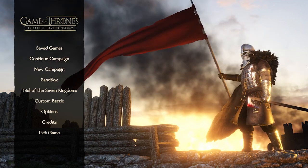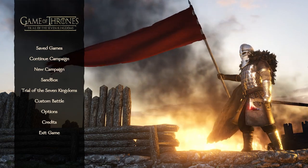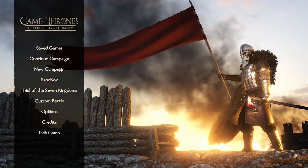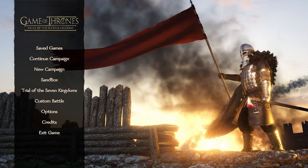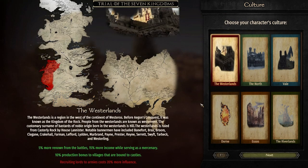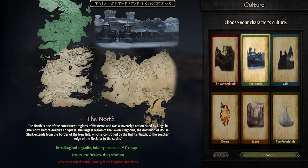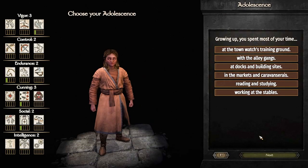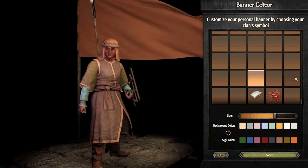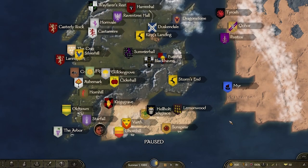Starting the game, there's no clear difference yet, with the exception of the iconic Game of Thrones theme in the menu. In character creation, the modders took all the cultures from native Bannerlord and just changed the names — Sturgia is now the North, and Dorne is Dorne, for example. It's pretty much the same besides that. There are a lot of new banners, most of which from Game of Thrones itself, but they're not loading properly for me. And here we are, in Westeros.